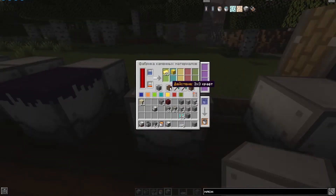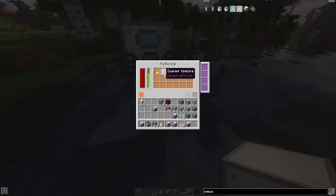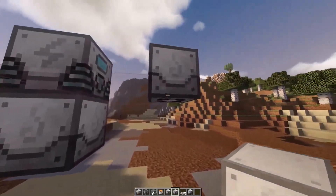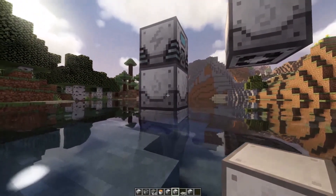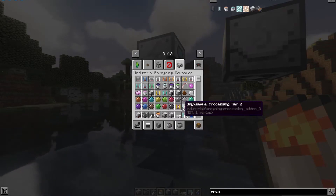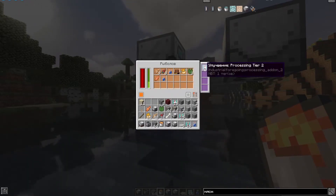The next mechanism is the angler. Here is its recipe. The angler simply generates resources that you could catch yourself with a fishing rod. Note that the workspace button is located below the mechanism, and it must be placed directly above the water, one block above. The most useful upgrades for this mechanism are the shooting gallery upgrades 1 and 2, which increase the amount of drop you receive after completing the scale.